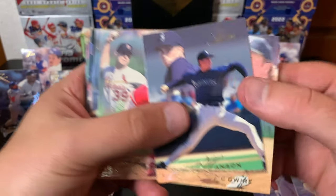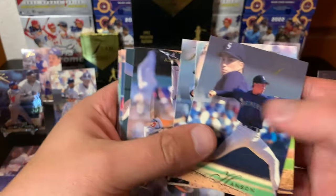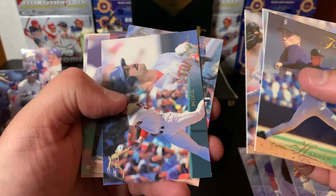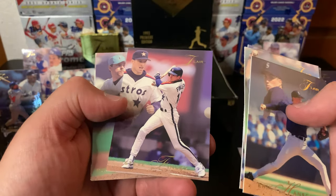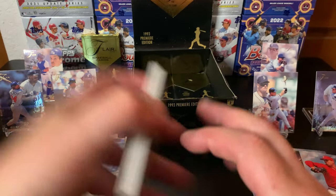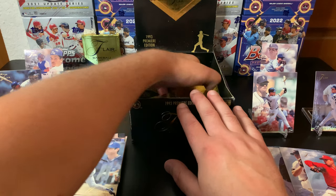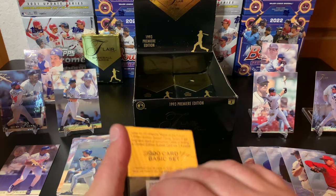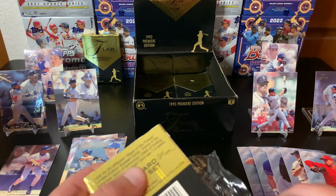Eric Hanson. Mark McGwire — we got another Big Mac. Hoping to get another Griffey here. There's another Paul Molitor. I have to check and see if I actually end up getting a whole set from this — there are so many cards. 240 cards, 10 cards in the pack only, so you get close to it, I guess, anyway. It's a pretty cool set to collect — I like the thick cards, big stock.